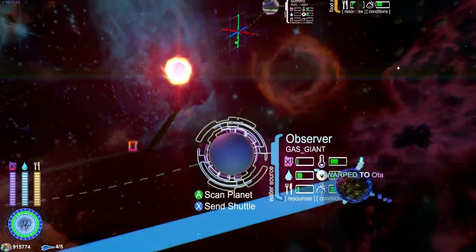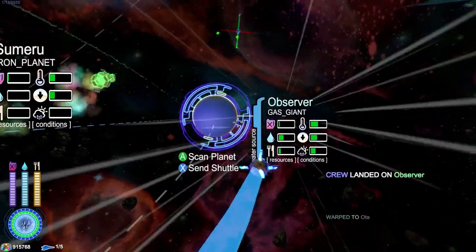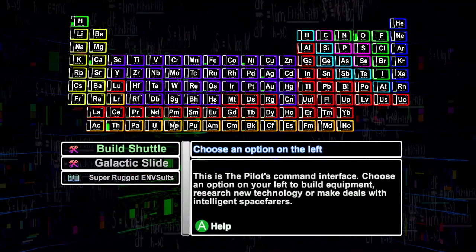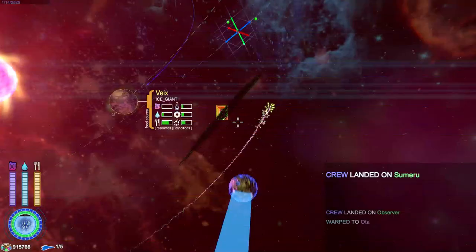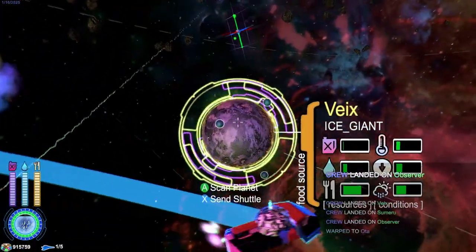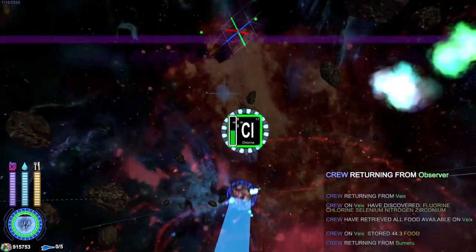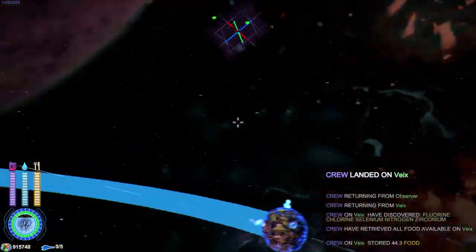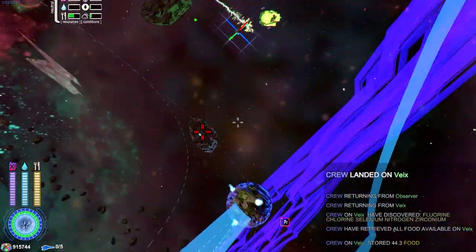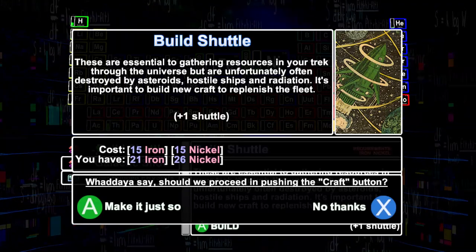Scanning tells you if there are any resources to mine. Like, this planet has some food — we're maxed out on food. This one has water — we're maxed out on water too, but we'll send out some shuttles just in case. There's like a full periodic table worth of elements you can get, though only certain ones really matter. You can craft stuff in the craft menu — like we can build another shuttle.